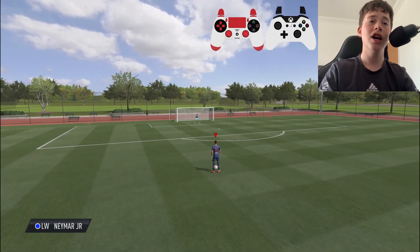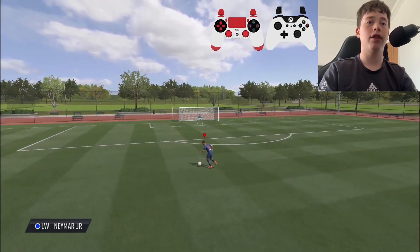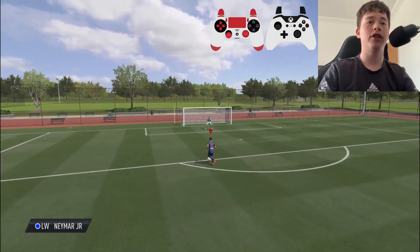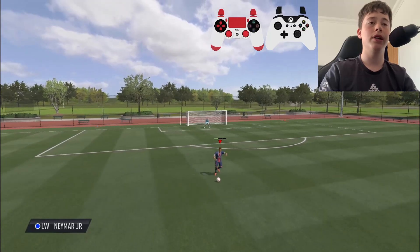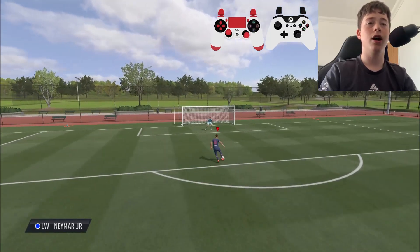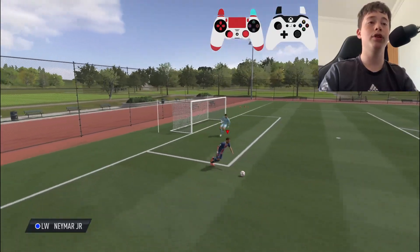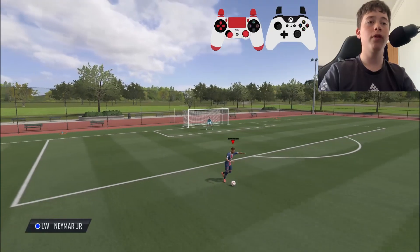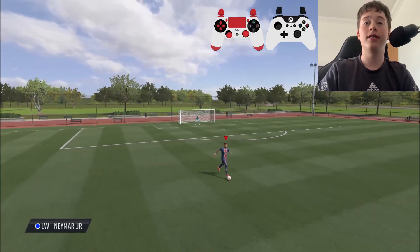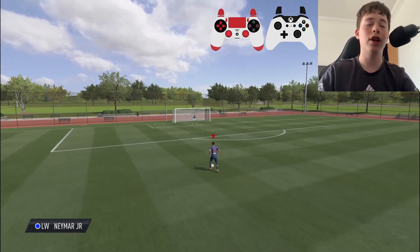To do the roulette, go up on the joystick and wrap around — if you do it fast you'll see it execute. Actually it's the other way around: you go down and then up, and as you can see there I'm doing it perfectly. The other move is the Elastico, which I want to show you next. Although it's a very good skill move, it does require a 5-star skiller — it's basically the opposite of the roulette.